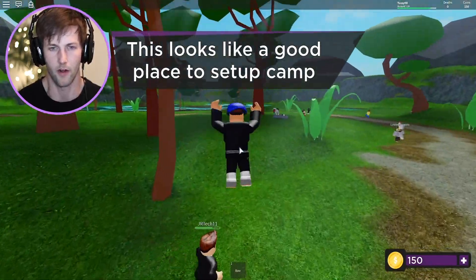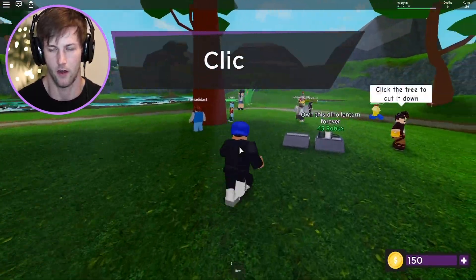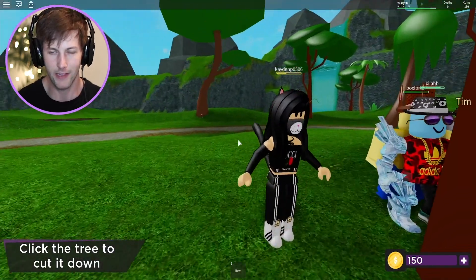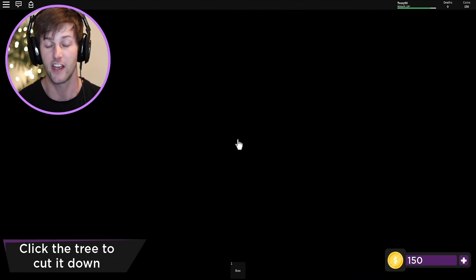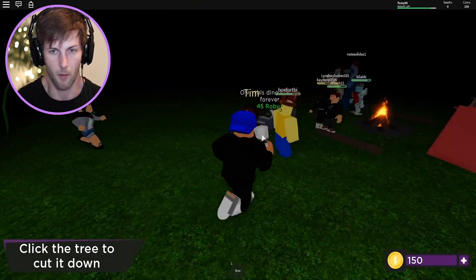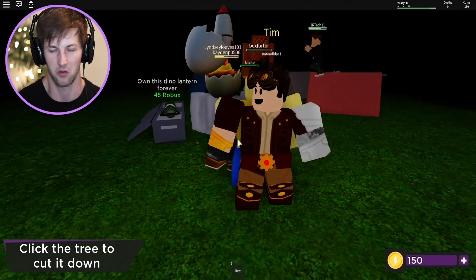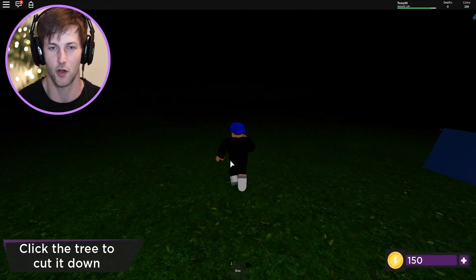Whoa, look at this place — it's like a dinosaur land! This is so cool. This looks like a good place to set up camp, over by the water. We should start by cutting down this tree. 'Click the tree to cut it down.' There's a dino lantern too. Come on, let's start clicking! My girl has a cat tail — she's literally an actual cat wearing a Gucci shirt. Is it night time already? Tim, you need to speak up!